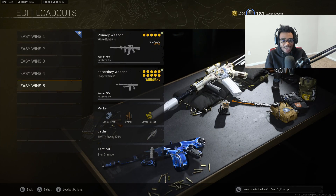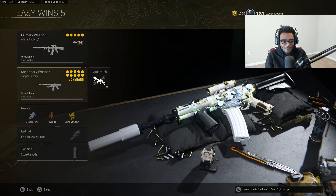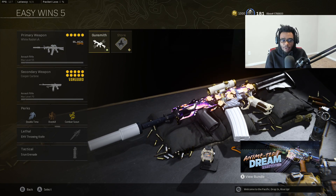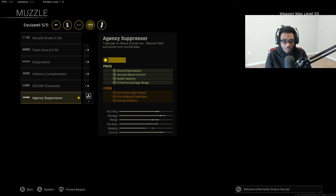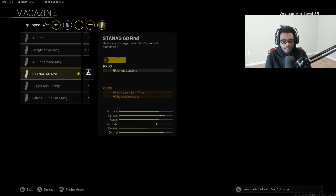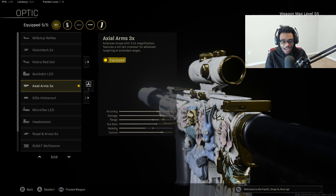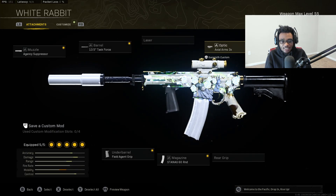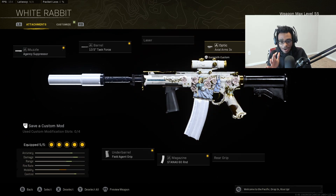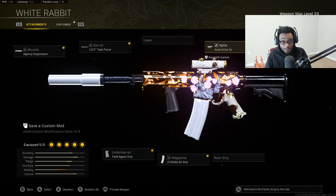For the final class we're going to take a look at the XM4 and the Cooper Carbine — by far the best setup in the entire game, hands down. The best AR in Warzone right now. We have the Agency suppressor, the 13.5 inch Task Force barrel, the Field Agent grip, the STANAG 60 round drum, and the Axle Arms 3x optic. It has no recoil, a very fast fire rate, packs a punch, and gets a quick TTK. Honestly it's the best AR in my personal opinion — yes it's a Cold War weapon, but it's one of the most consistent ARs in the entire game.